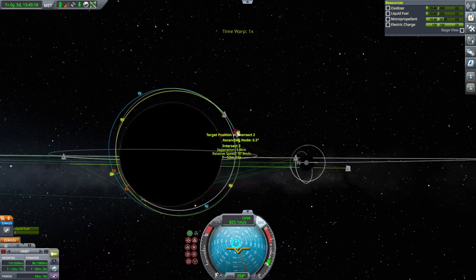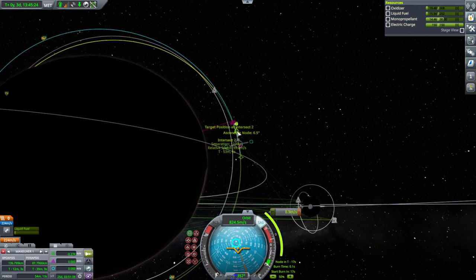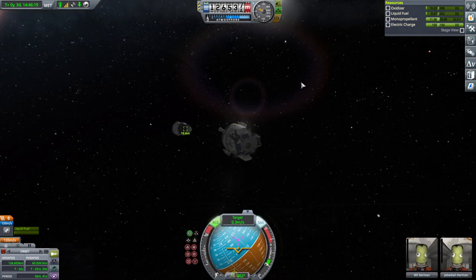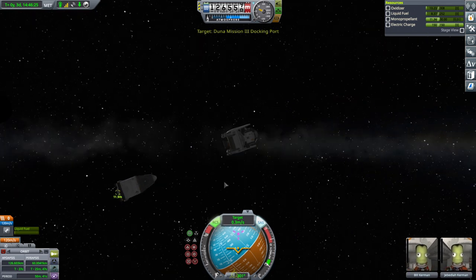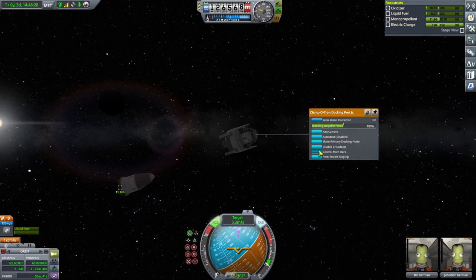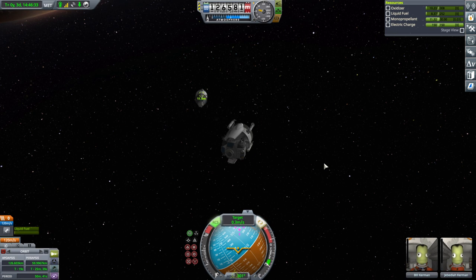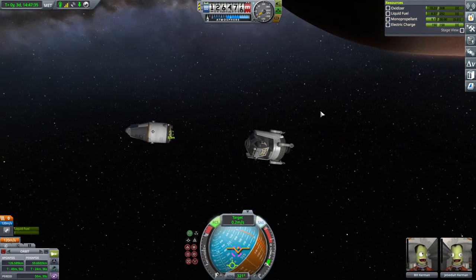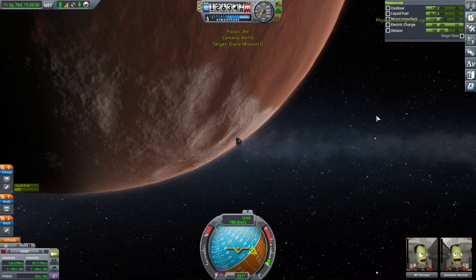That's 9.8 kilometers. Should we bring that in a bit? Just a little further out will do. Its docking port is on its bottom. Make sure we're controlling from our docking port. Slide on behind it. Approaching to dock. And magnetism.